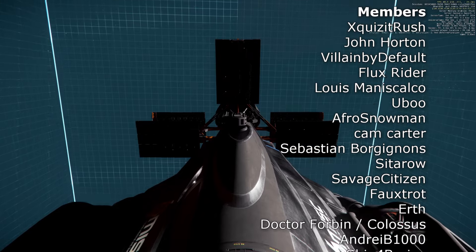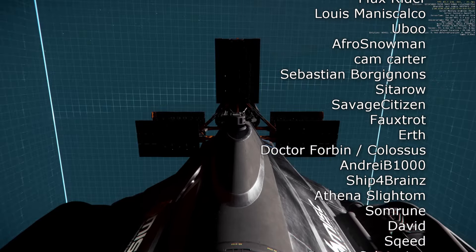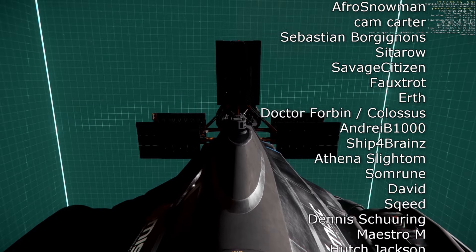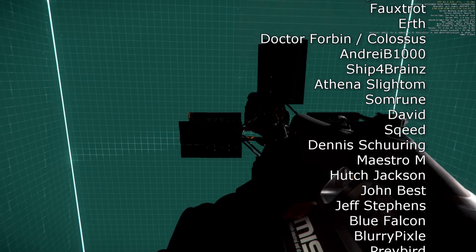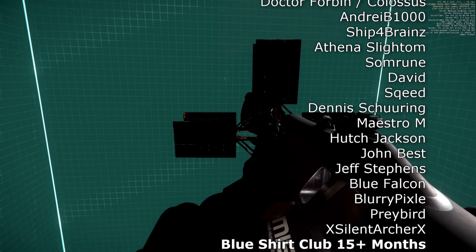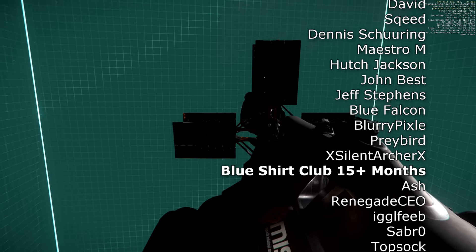Recently, I have been doing all of my heavy cargo flying in the Hercules, so I have a good baseline of experience to compare how things would work in 3.23. But I really hadn't done much with the Hull C since it had been launched, so I did a few days of attempting to do cargo in the Hull C to get a current baseline. And here is what I found.